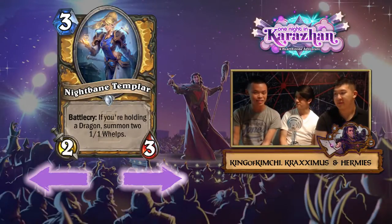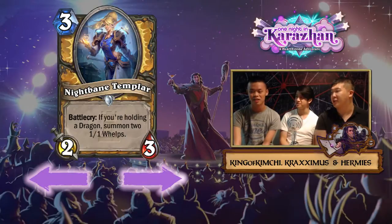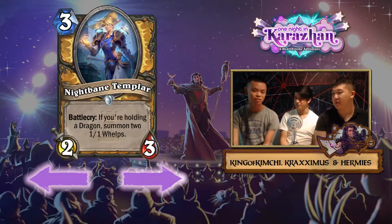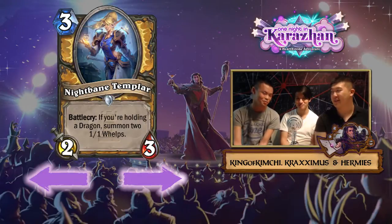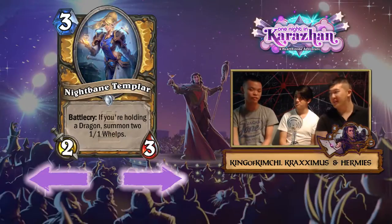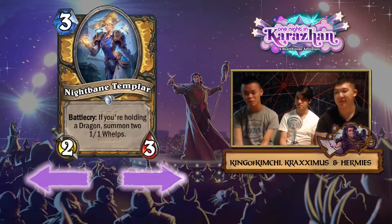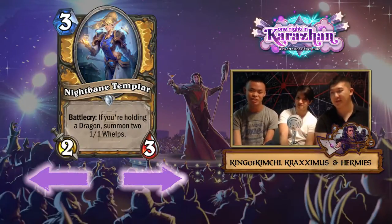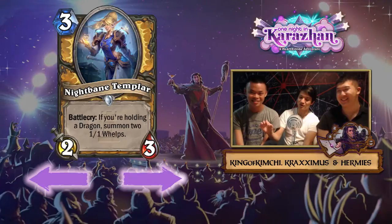Is this better than Muster for Battle? No — Muster for Battle was better because it gave you initiative with the weapon; the Light's Justice made a huge difference. But the bodies are way better here since you're getting a 2/3 instead of 1/1s. It doesn't replace the one-four weapon though — that's instant. I'd say this is a way better slow card. It gives everyone PTSD from Muster for Battle, so it scares everybody.